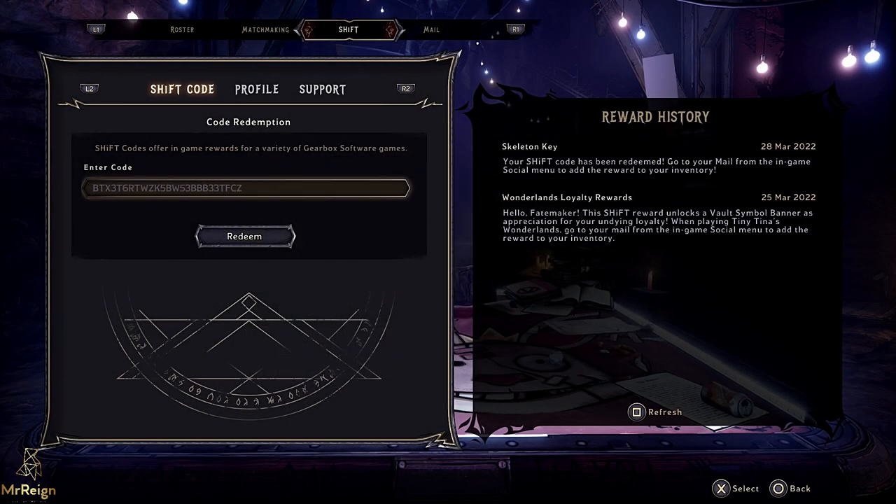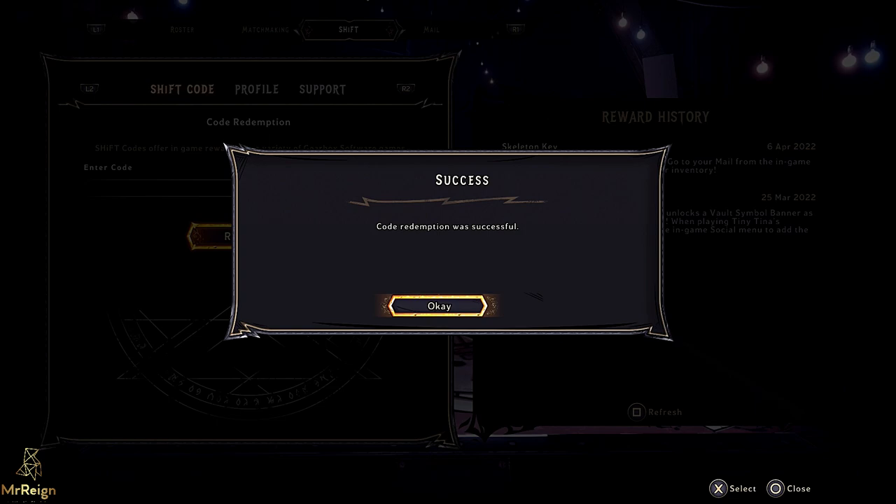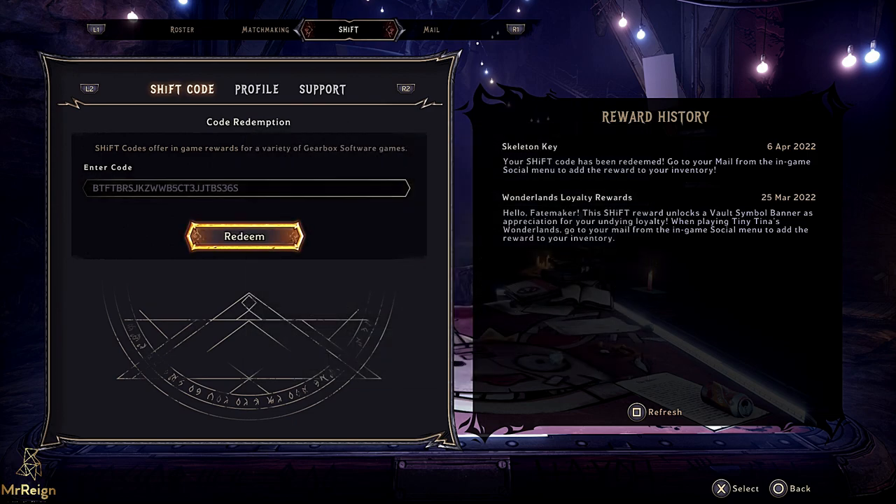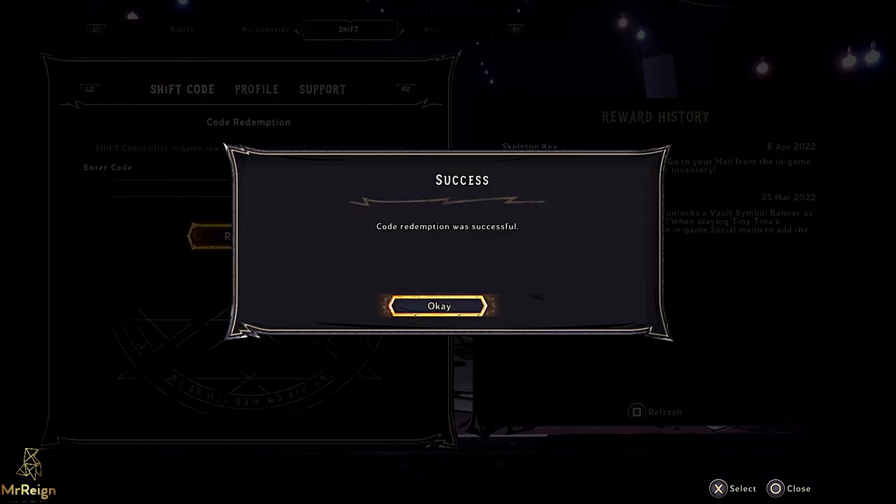Hi guys, Mr. Rain here. Just to let you know there are three free shift codes for you here, and you can get some skeleton keys for yourself. I didn't manage to get any nice loot from it, but I tend to save my keys until I'm a higher level to potentially get better loot. Please check the description for the actual codes as I'm not going to show them on screen this time.